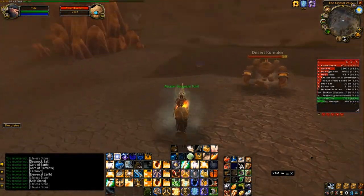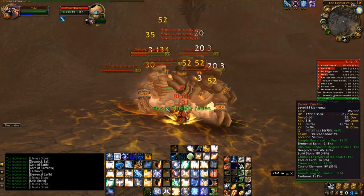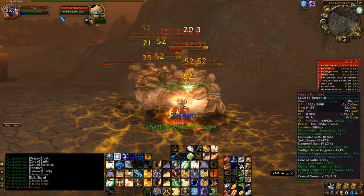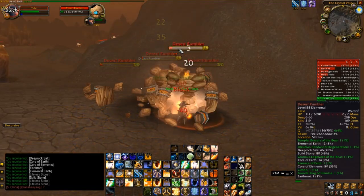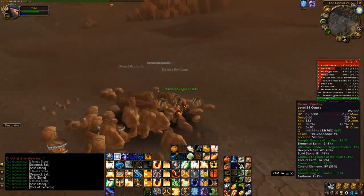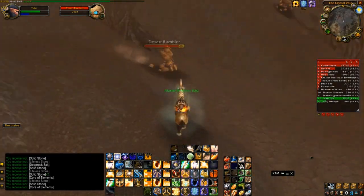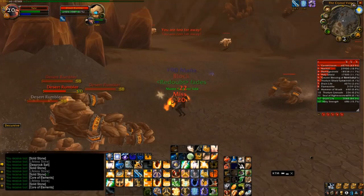Someone asked about auras. The best aura for Protection Paladins is Sanctity Aura, but you only get that from a Ret Paladin. If you make friends with a Ret Paladin, his Sanctity Aura is going to be great for your threat — just 10% more threat, it's great. Second to that is Retribution Aura, which is pretty much what I always use by default. I would only switch to Devotion or Resistance Aura if I was getting my ass kicked and it was important that I lived, probably just in group situations.